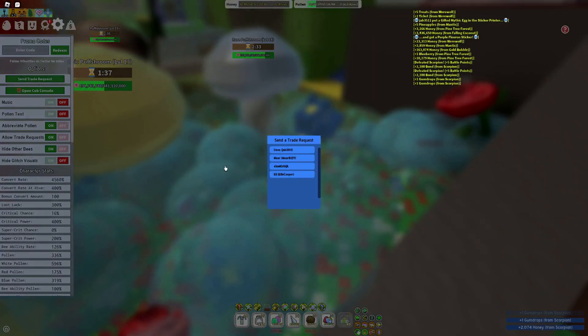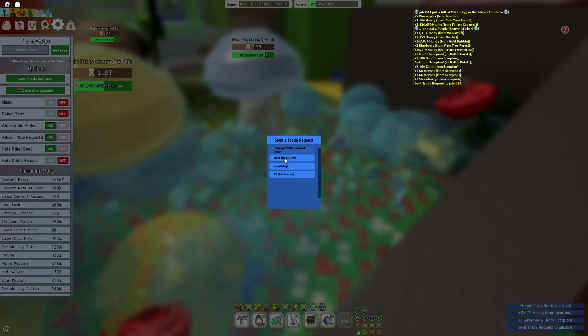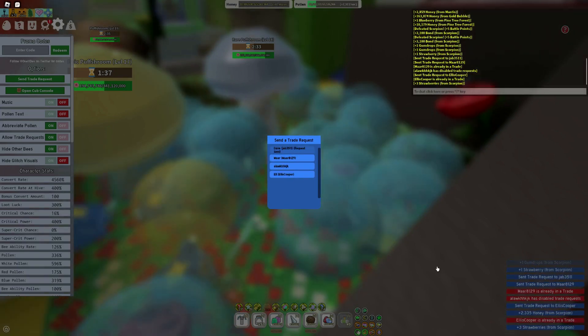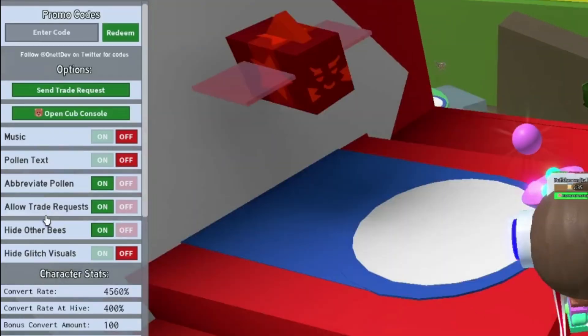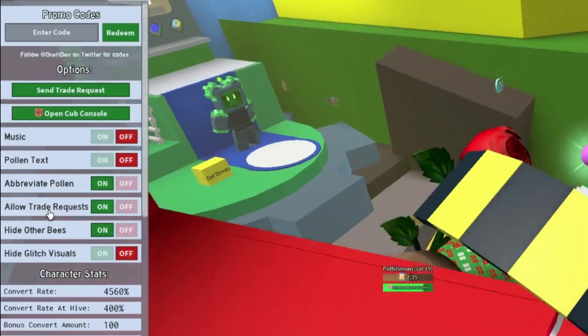Wait, open trade request — send trade request. I don't even know who traded me but I'm just going to send to all of them. It's all disabled and it's already in a trade. So over here you can enable or disable a trade request.